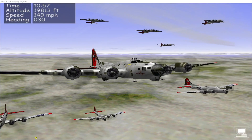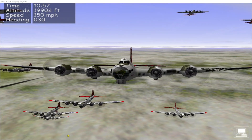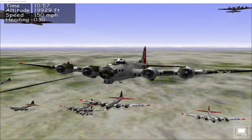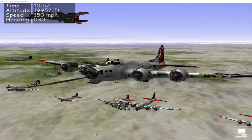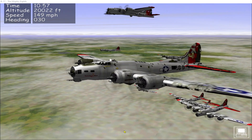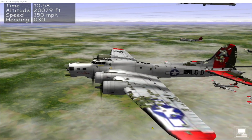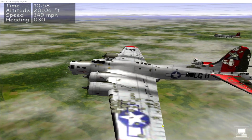It's job done here. Time to turn away from Berlin and head back home. Memphis Belle has taken a bit of a beating from the flak — it's got a lot of damage on its tail and the left wing. But there are no fuel leaks, so we should be good to fly back to base.